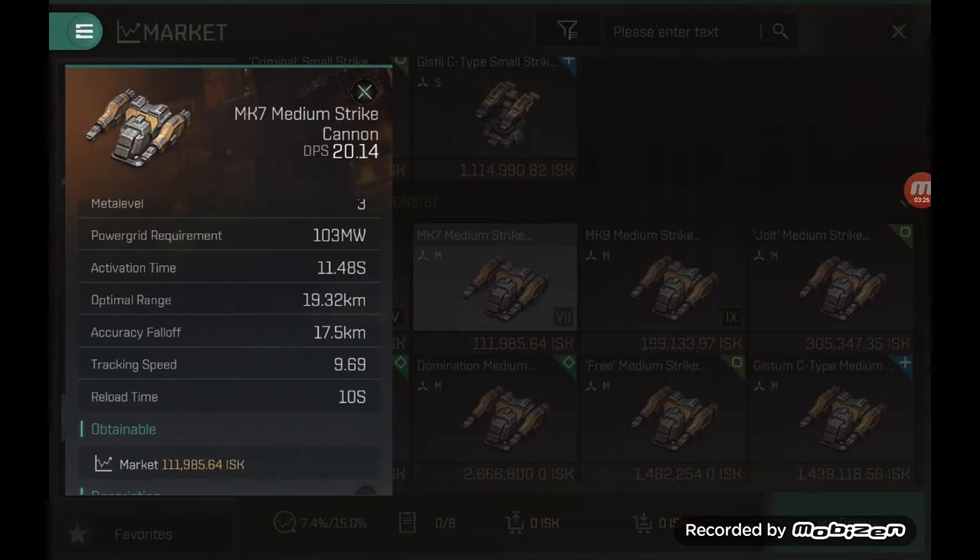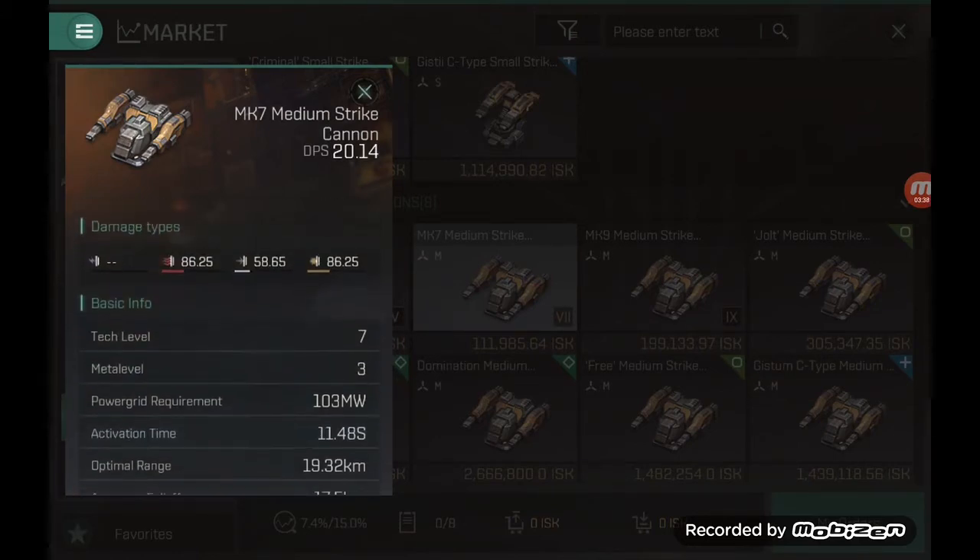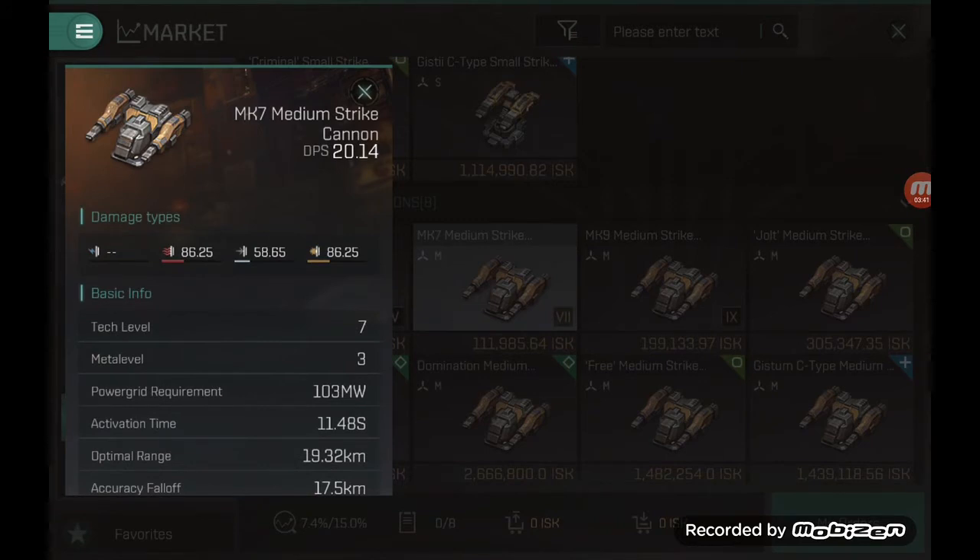The second element, which I described briefly in the previous video but not so explicitly, is alpha damage. As you can see from the weapon description, each weapon has a DPS — damage per second — representing the average amount of damage you deal to your target per second. What is more important is how the damage is dealt, and that is tied to the weapon activation time. The lower the activation time, the faster damage is applied to a target.